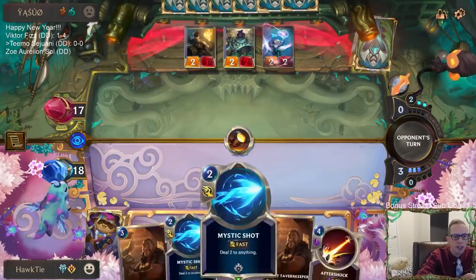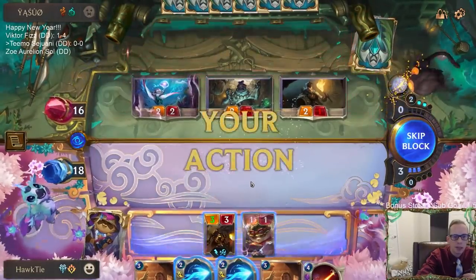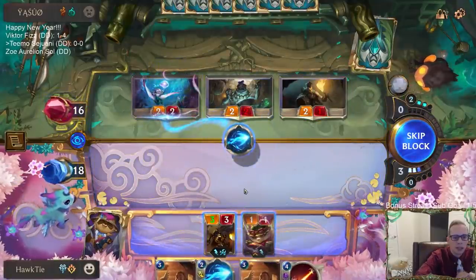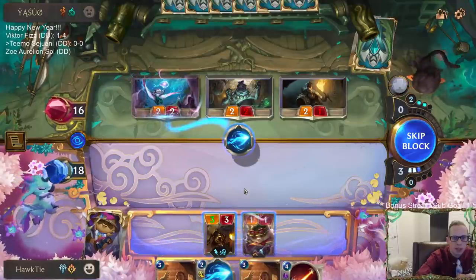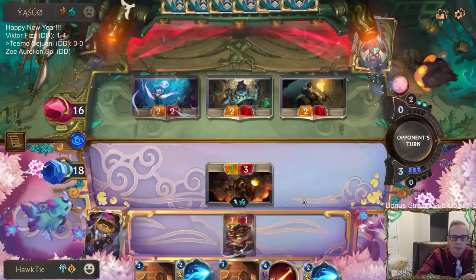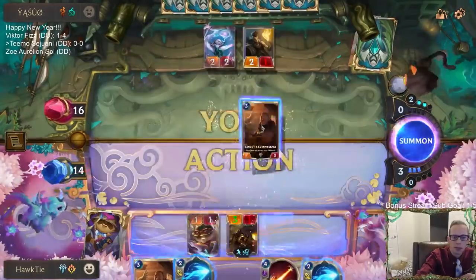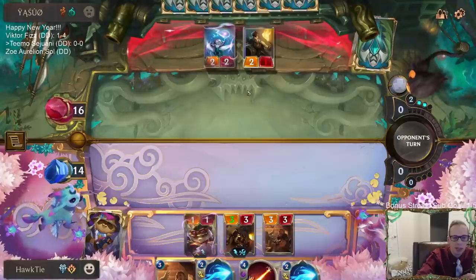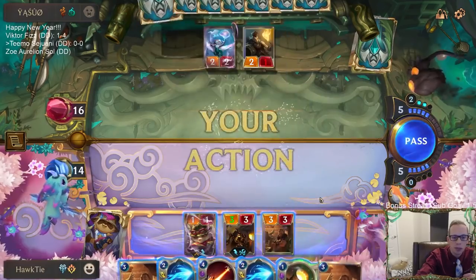We'll keep doing nexus damage. I'll go ahead and Mystic Shot their Sprayfin, though I kind of assume my Teemo is going to die. With that assumption, I wonder if I should block with it - yeah, this is what we're going to do: block with it, then use Tavern Keeper to heal it. Basically the Tavern Keeper just killed their two-two while also playing the unit itself.